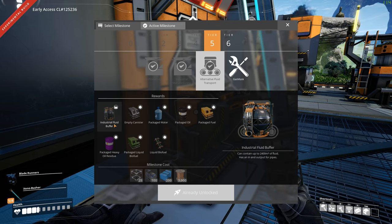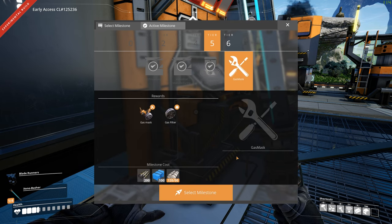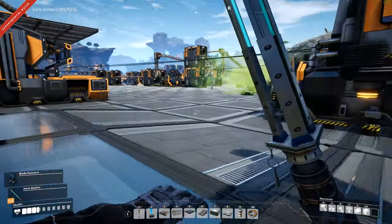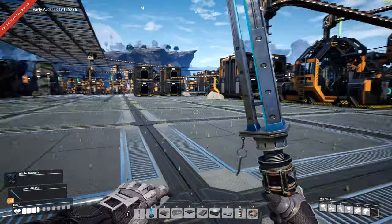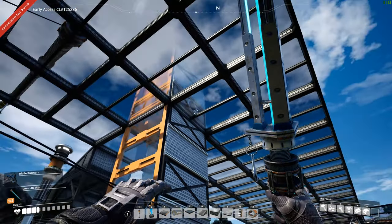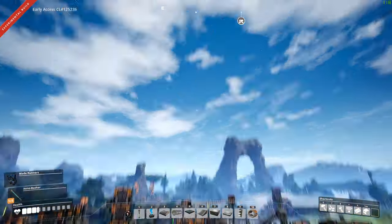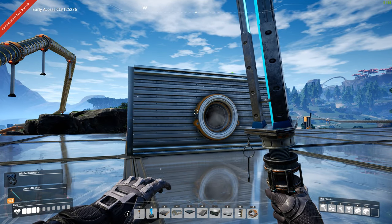One of the big ones here too is the industrial fluid buffer, so I'm excited about that and we get to make all these products. Next thing I want to do is the gas mask — been looking forward to this one. I need plastic and rubber for that. I also started watching some tip videos on the game, and one showed a tube inside a wall that you can make.